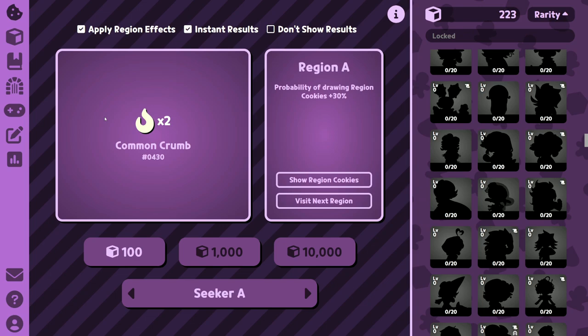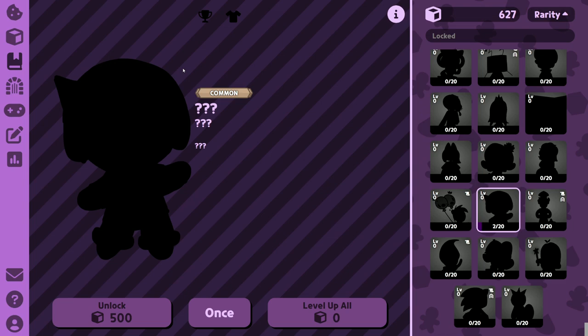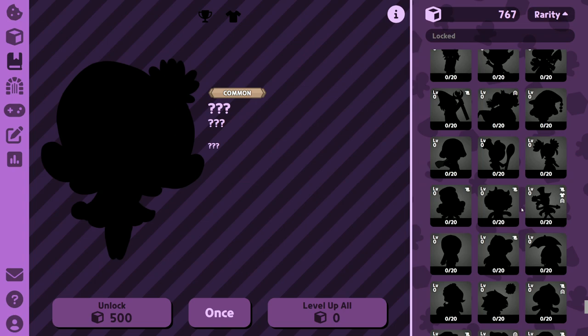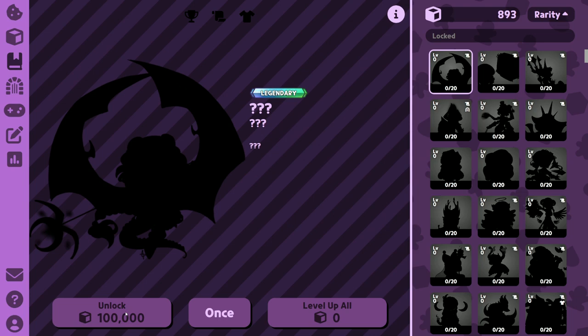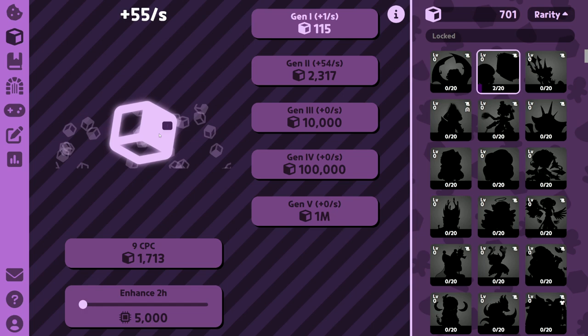So let's draw for the first one — draw 100. You can see we got a common crumb, ID 430. This means we got two crumbs for the cookie whose ID is 430. You can check here — I got two of this cookie. It's a secret; you have to unlock it, and you also have to spend charges to unlock it too. You need to get 20 crumbs first. The top ones are legendaries and they cost a lot to unlock, so that's gonna take a while. Oh look, I just got two legendary crumbs from this cookie — that's very cool.